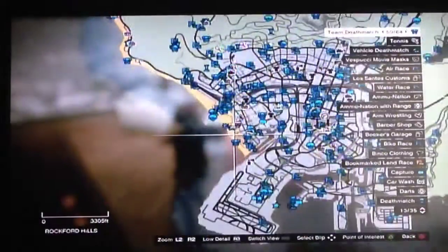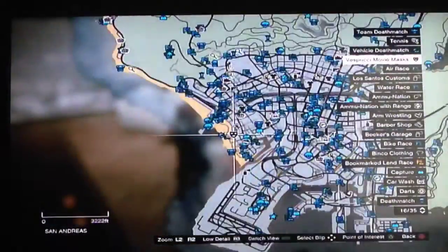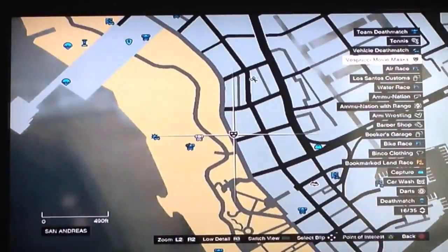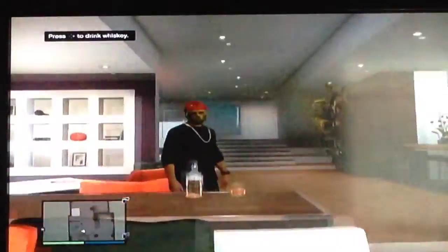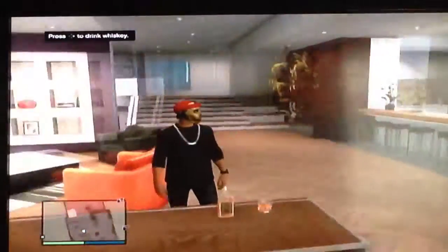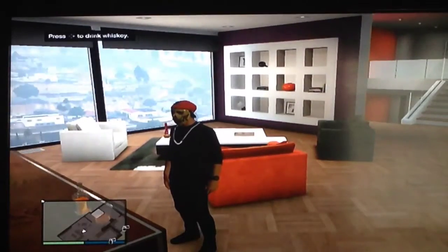If you guys don't know where Vespucci Beach is, it's right here and it's the Vespucci Movie Masks. You're going to want to go there and buy any kind of mask — it does not matter, and you could go ahead and be creative with this glitch, because some people are obviously going to take what I Am Wildcat used.